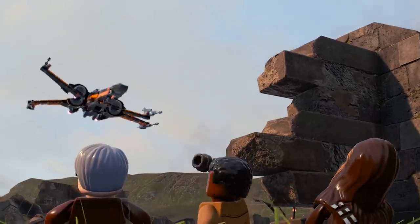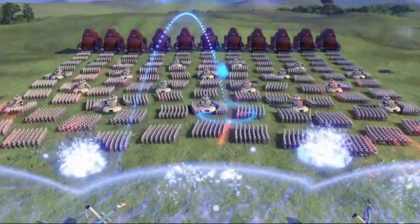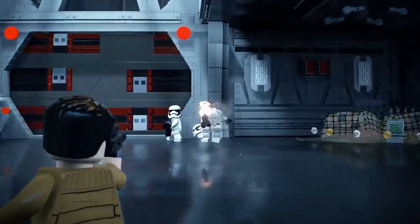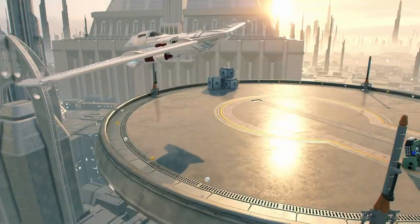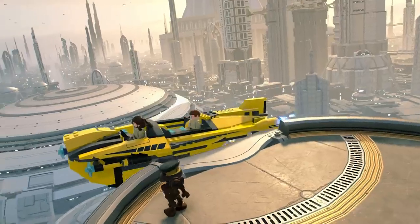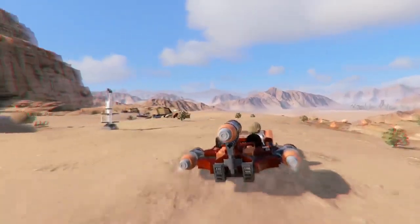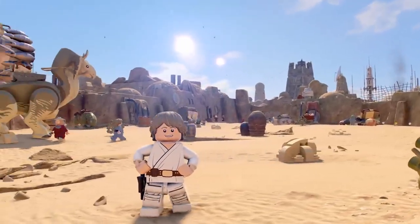That's one heck of a pilot! Every episode in the saga is full of fun and exciting levels, many with multiple routes to progress through, so you can charge in boldly or find a more stealthy approach. As you arrive at new destinations, you can choose to continue onwards through the main story or take a detour to explore iconic and expansive planets from the Skywalker Saga. From the forest moon of Endor to the desert dunes of Tatooine, get closer to the action and behold the most visually breathtaking Lego game yet.